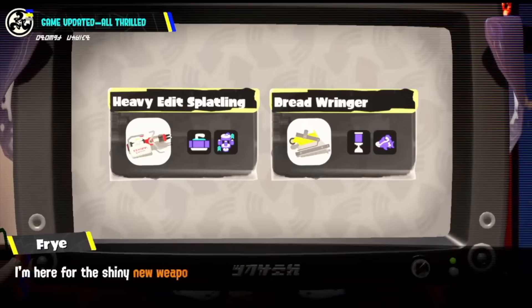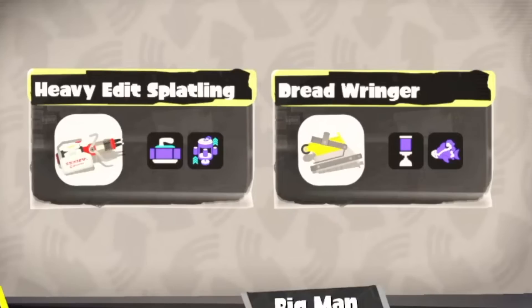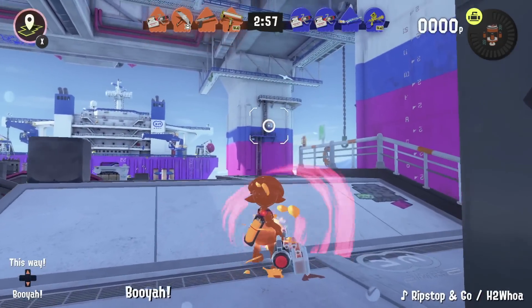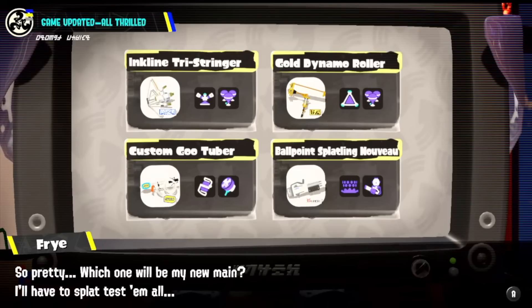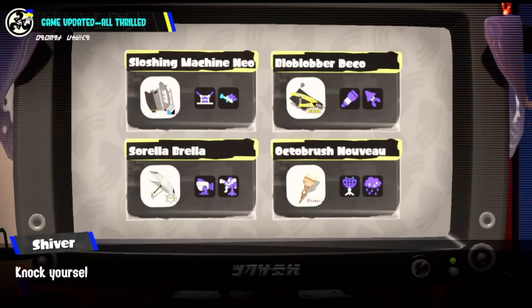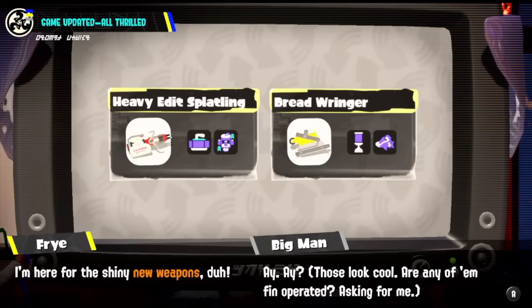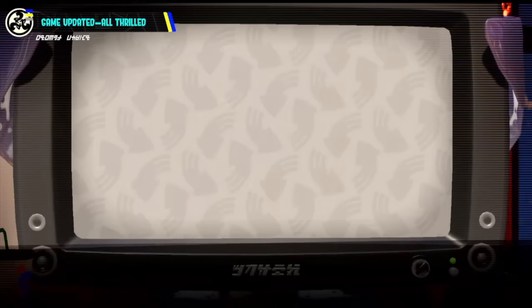In total, 10 new weapons have been added to the game with this new update. We have two brand new main weapons: the Heavy Edit Splatling, which will have the Curling Bomb and the Tacticooler, and then the Dread Ringer, which will have a Suction Bomb and also the Reef Slider. Both of these new weapons have been incredibly fun to play through so far. We also have a bunch of new kits: the Inkline Tri Stringer, the Gold Dynamo Roller, the Custom Goo Tuber, the Ballpoint Splatling Nouveau, the Sloshing Machine Neo, the Blob Blobber Deco, the Sorella Brella, and the Octobrush Nouveau. There's a pretty decent selection of new kits to play around with here, and I highly recommend checking them all out to see which ones you really enjoy — especially that new Gold Dynamo Roller which we've been waiting for for so long in Splatoon 3.